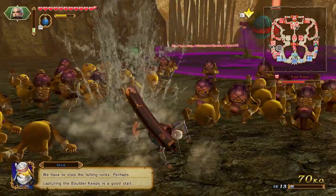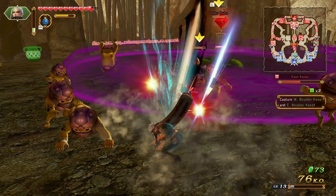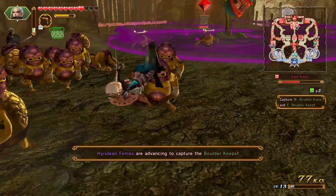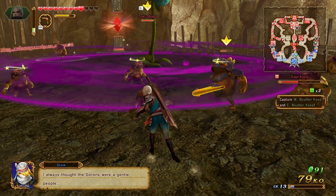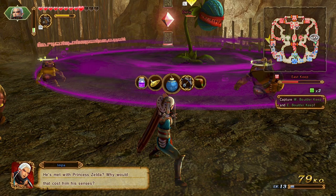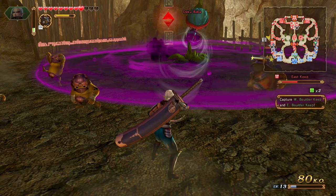Mission start! Here we go. Is that a Deku Baba? Is that boomerangs? I always thought Gorons were gentle people. How do I get the Deku Baba? What is it that takes him out? Their chief — he was always so kind. How do I take these out? He's met with Princess Zelda — why would that cost him his senses? Oh, that's it. Okay, great. I think this is the thing we fought last time. He got me. All right, there we go. Goodbye to you. These are sweet people, but man, I feel like a jerk attacking them.